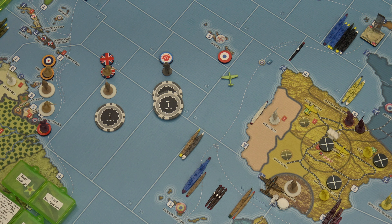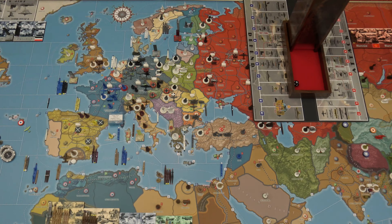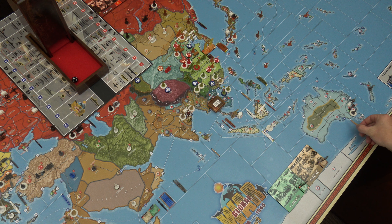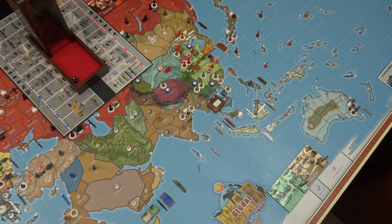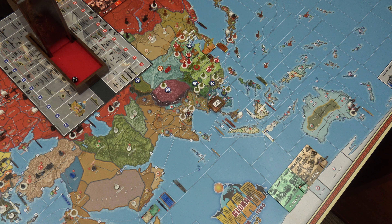Non-combat movement. One transport is going to start off in C-Zone 45 with a major port, pick up this infantry and back to Sydney, drop them off in Sydney. One naval transport will move from C-Zone 88, pick up this infantry off C-Zone 122, and move back to C-Zone 122, dropping him off in British Malaya. I can do that because Hong Kong has a major port.